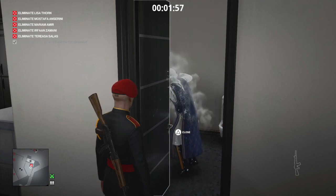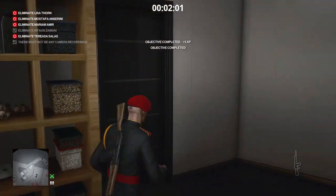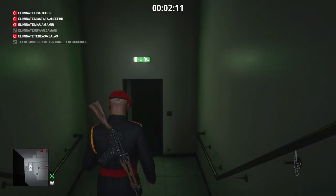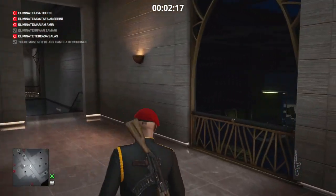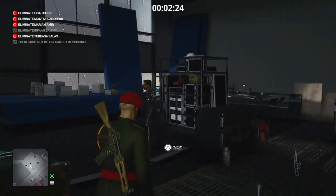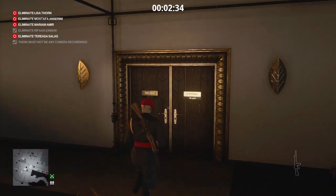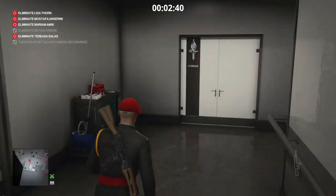From here we now need to take care of another target with this outfit. Unfortunately she is on the lowest part of the map, so we've got quite a journey ahead. We need to go all the way from the penthouse right down to the atrium lifts without being spotted by a camera. We hug the left wall and make our way down using as much of the staff-only areas as possible to avoid big crowds and enforcers, heading down past the art installation and then down into the staff-only area.